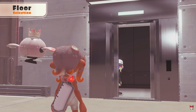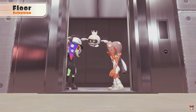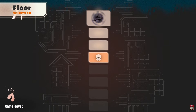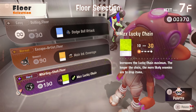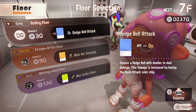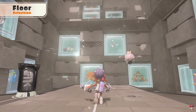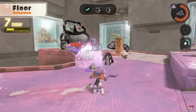Floor selection — this elevator is the only way to ascend the spire, however you can only go up one floor at a time. On each floor, select one of three different objectives to complete. Each objective's difficulty and clear conditions will vary, so choose wisely.